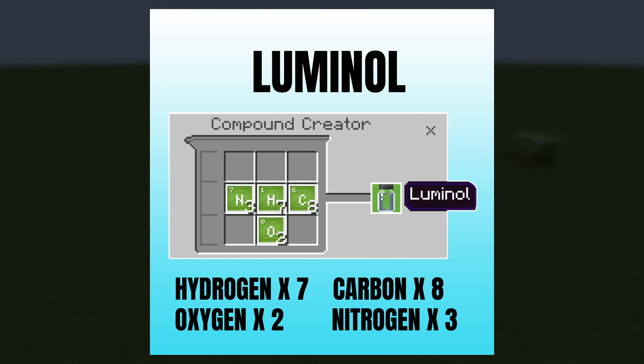Next, we're going to make luminol. That's 7 hydrogen, 8 carbon, 3 nitrogen, and 2 oxygen.